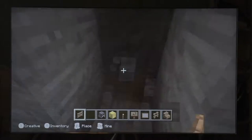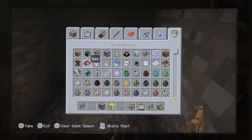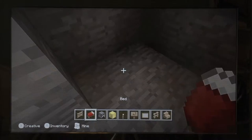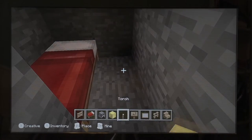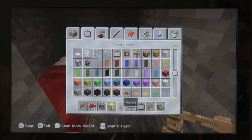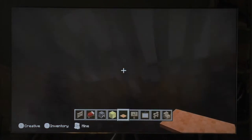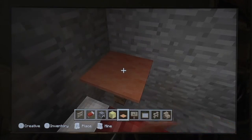I put glass panes on top of the gold blocks and made a little room with a bed. I got a fence and put orange carpeting on top of the fence to make it look like a bedside table.